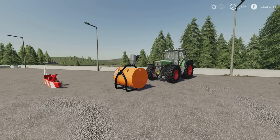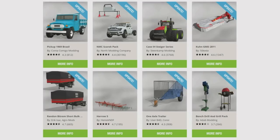The updates are as follows. From top left: the Pickup 1969 Brazil by Conta Camigo Modding has got some new tyre options and you can change the colour away from blue. The NMC Scarrock Pack by North Modding Company has had the same update that the Raptor Reap Rambler had the other day. The Case IH Steiger series by Steenkamp Modding. The Kuhn GMD 2811 by Sir Kader. The Random Bitrem Short Bulk Trailer by Eric Isaac Aggro Mods. The Harrow 5 by Heniac NDF. The One Axle Trailer by User B4D and Concee.